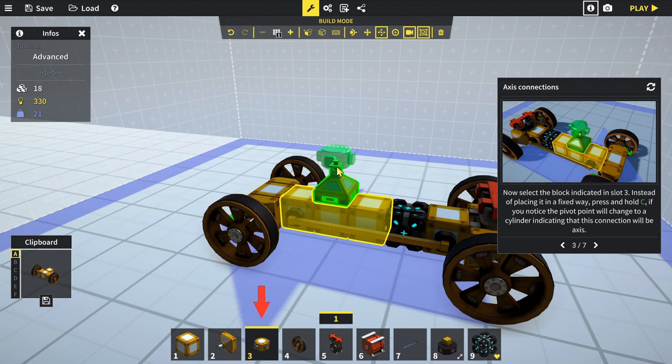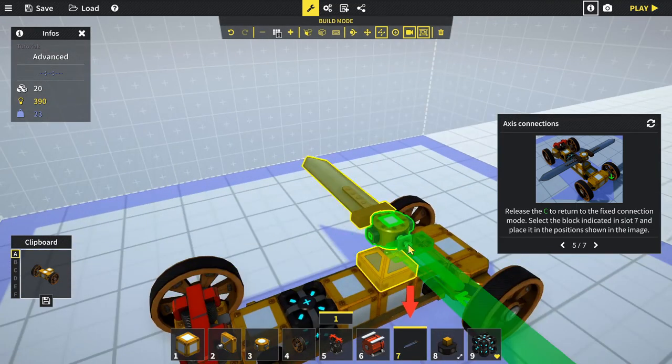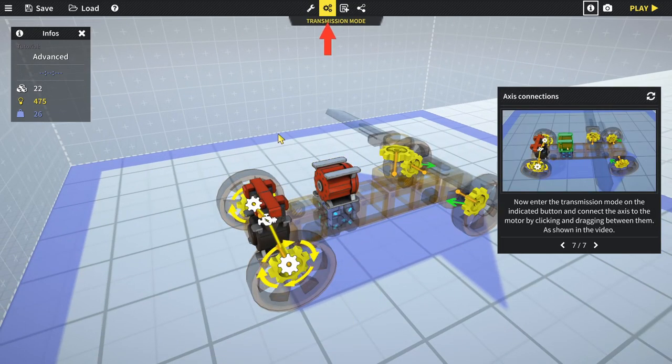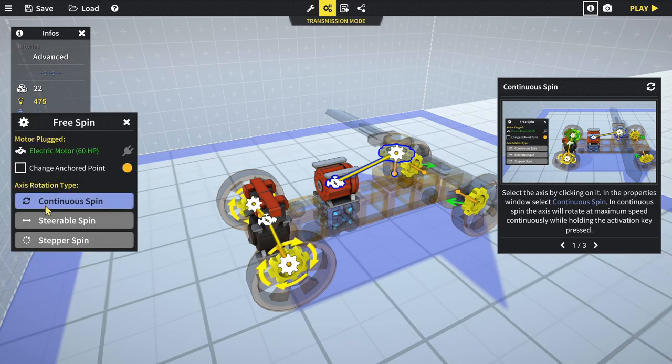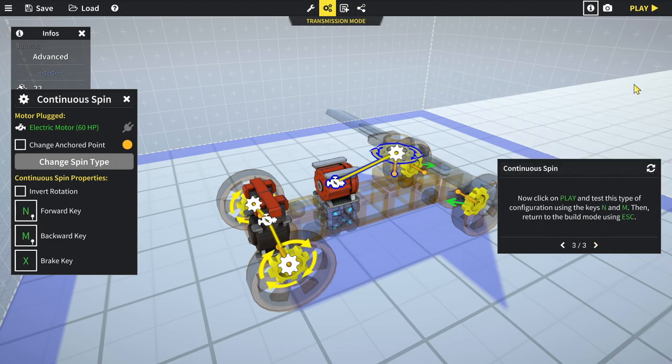Release C to return to fixed connection mode. Place the blade from slot seven at the position shown. Add a motor from slot six on top, then enter transmission mode and connect the axis to the motor. Select the axis and in properties choose 'Continuous Spin' - the axis rotates at maximum speed continuously while holding the activation key. Change the activation keys to N and M so they don't conflict with the wheel keys.